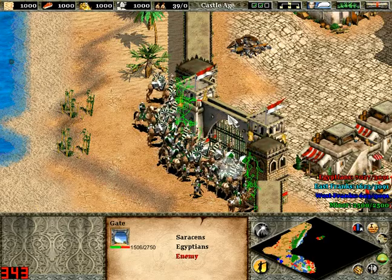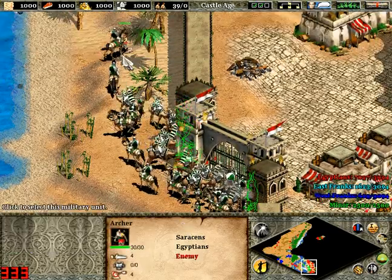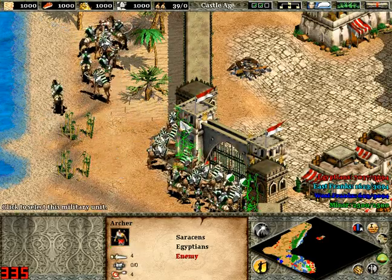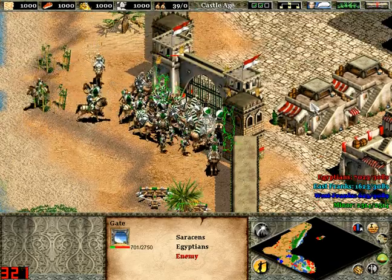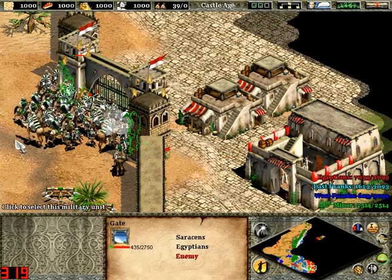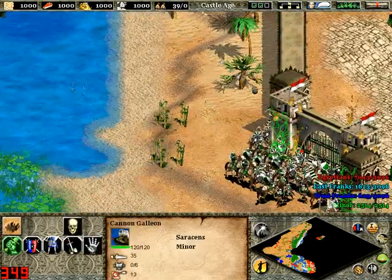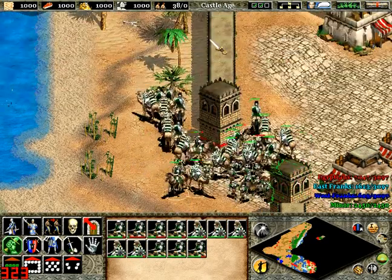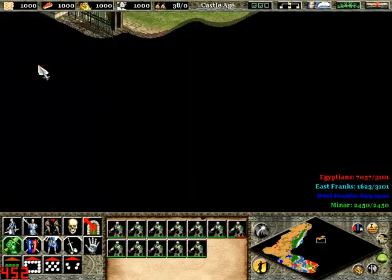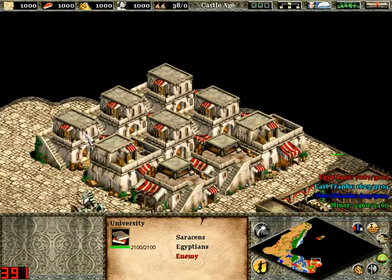The East Franks — I mean. All you've got to do for the East Franks is destroy their town centre. Everyone attack! That should go down very quickly — it's getting there. With the East Franks, you need to destroy their town centre, and that's very easy to do. They've only got a few troops — nothing worth getting stressed about. I'll get rid of the cannon galleon because I don't need him anymore. I know it seems a bit sad destroying a ship.